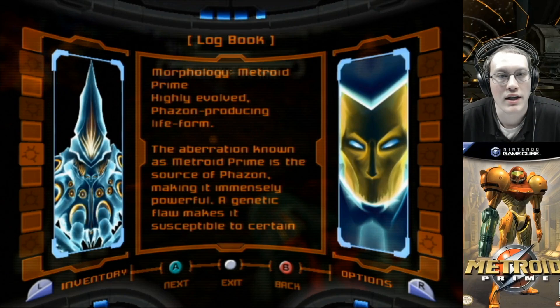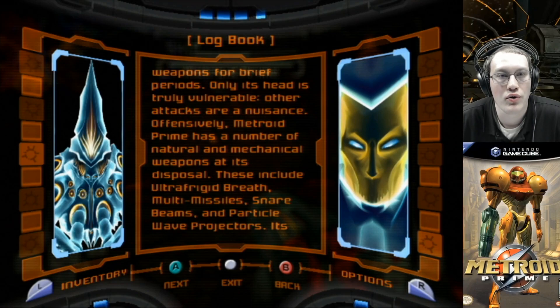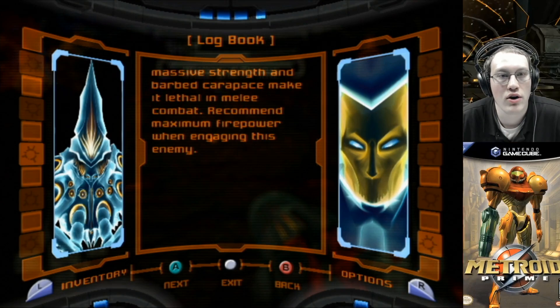Metroid Prime: highly evolved, Phazon-producing life form. The aberration known as Metroid Prime is the source of Phazon, making it immensely powerful. A genetic flaw makes it susceptible to certain weapons for brief periods — only its head is truly vulnerable; other attacks are a nuisance. Offensively, Metroid Prime has a number of natural and mechanical weapons at its disposal, including ultra-frigid breath, multi-missiles, snare beams, and particle wave projectors. Its massive strength and barbed carapace make it lethal in melee combat. Recommend maximum firepower when engaging this enemy.